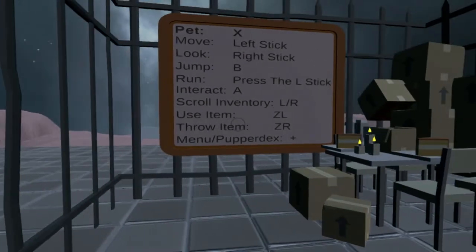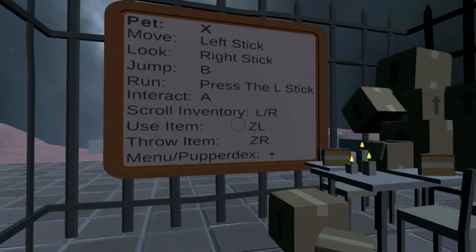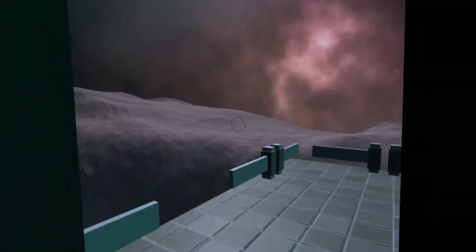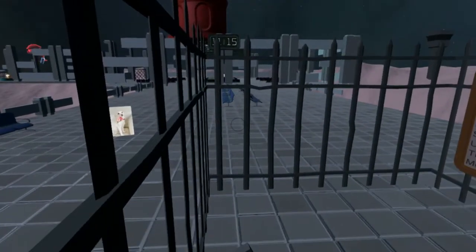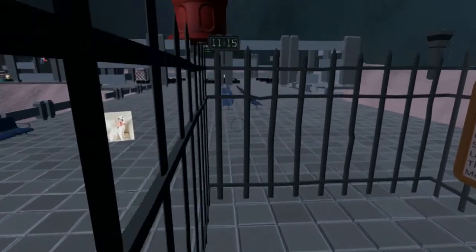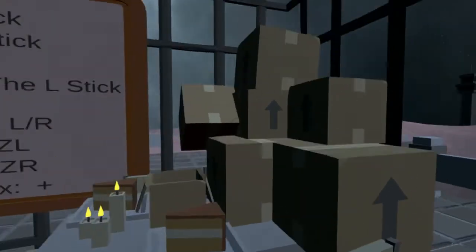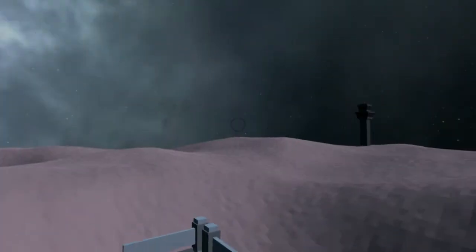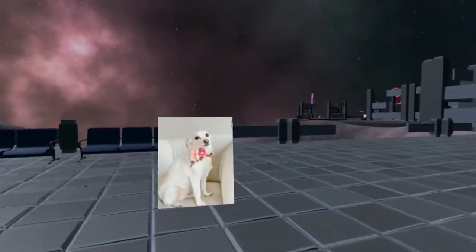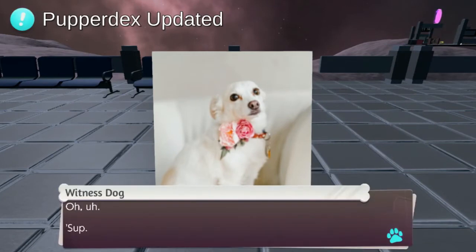Okay, run is press left stick. Interact is A, jump is B. We got scroll inventory, use item, throw item. This is certainly a Unity game. This is absolutely a 3D Unity game. We'll use the boxes — that's why they're pointing. Oh my god, the jump is a little — hey, we escaped the cage, look at us.